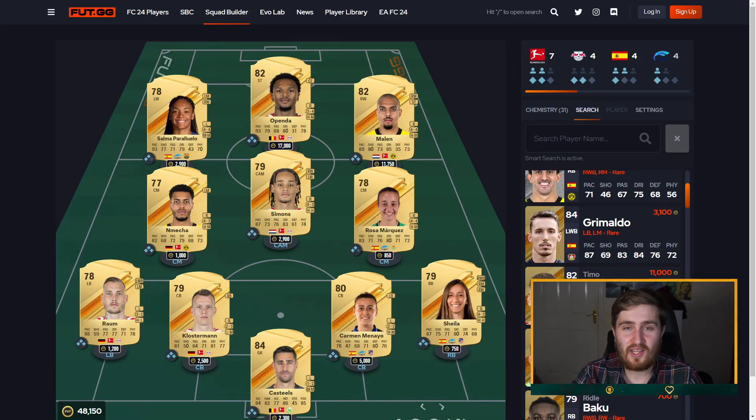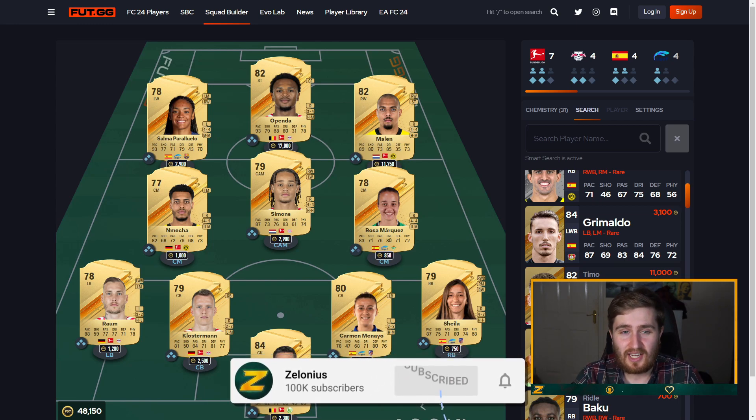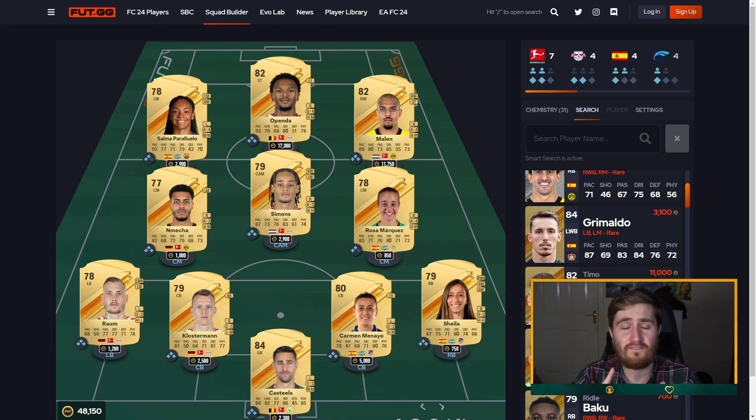Hey guys, Zelonius here. Welcome to the first EAFC video ever on this channel — I'm excited for this one. Today I'm going to be showing you starter squads: 50k budget, 100k, 250k, and 500k. We've got a mix of nations, mix of leagues, and a mix of genders for the first time ever in Ultimate Team.